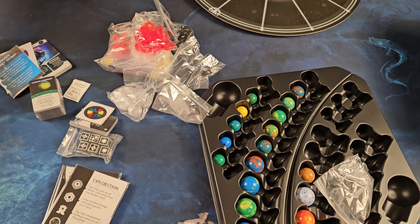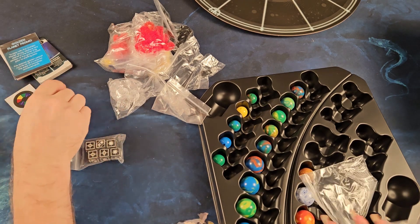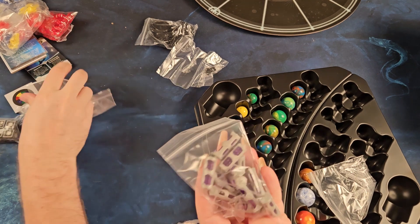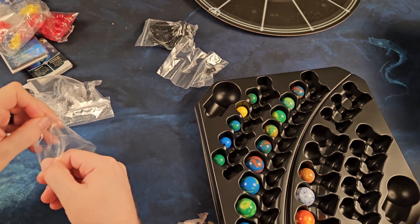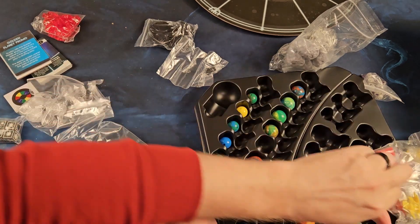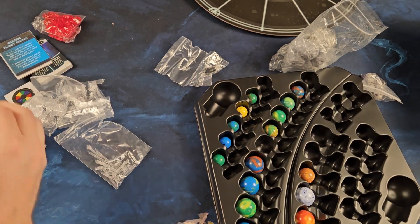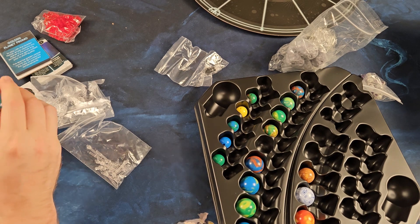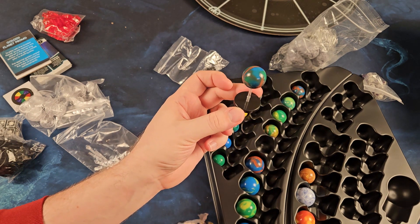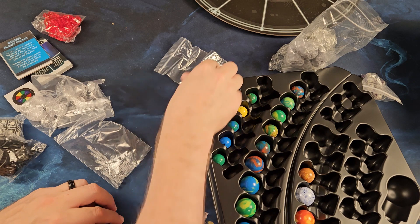These look like they could be related to power — purple uncommon resources. Those are the resources they have in here, little plastic pieces — feels good. Those are planets and these are ships with all the different faction colors. I'll put one of these together — it's not clicking together yet, but it gives you an idea of how the planets are going to sit on the board.